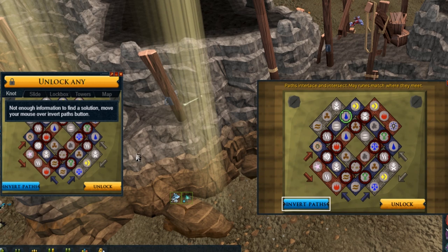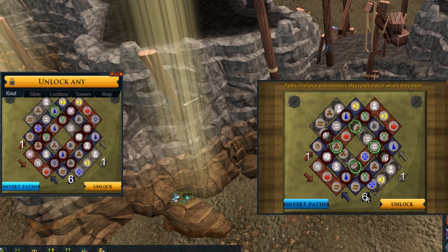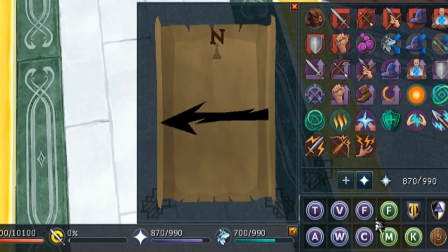Celtic knots are very self-explanatory. You just click unlock any. If it says invert paths, hover over that and it will give you numbers — click the arrow that many times and it's done.